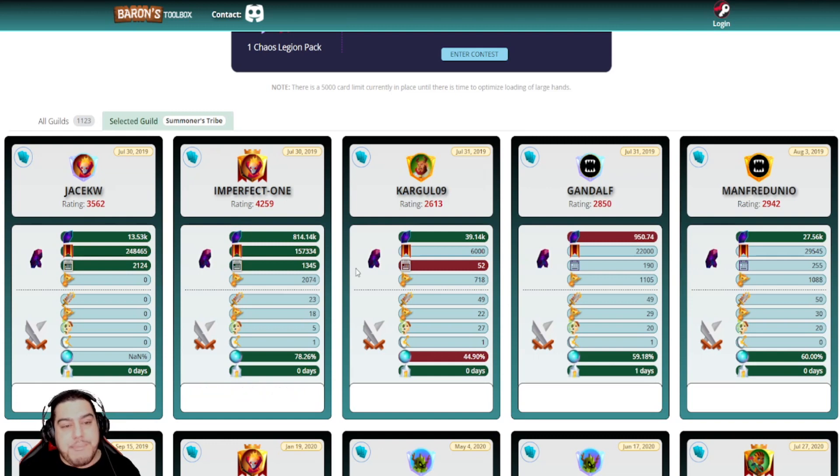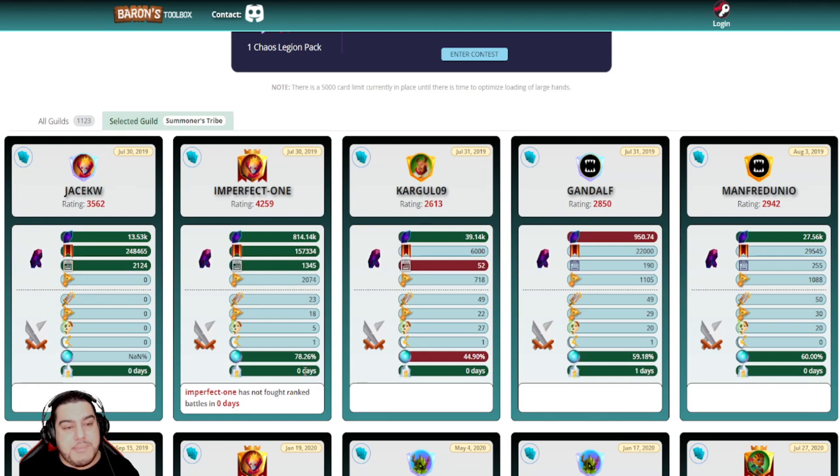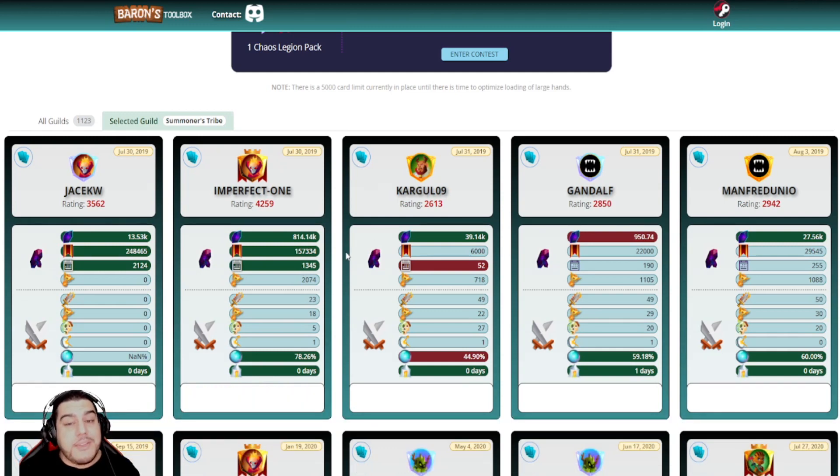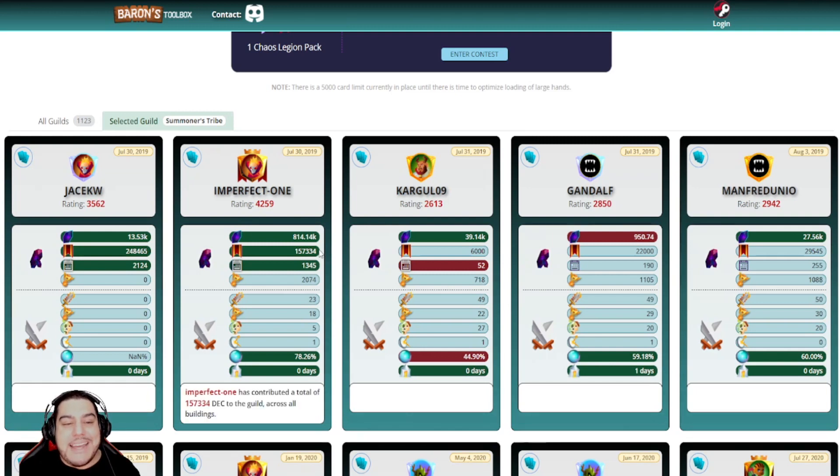Guild managers can bookmark their own guild page, view it after every season, and easily check that members have been contributing as they should be. It will also show when each player last participated in a ranked match — if it wasn't for months, you could determine that player has gone inactive and perhaps make room for someone else if guild spots are scarce. If we hover over each item, it shows precisely how much each player has contributed towards buildings and their average donation per week. I also got the chance to interview the creator of this tool recently on what's to come.